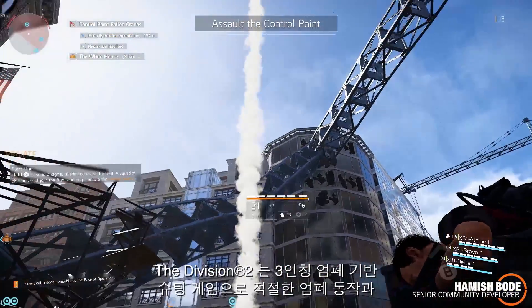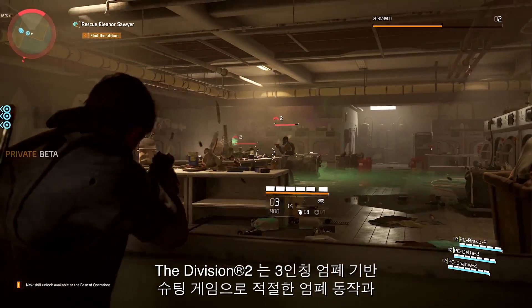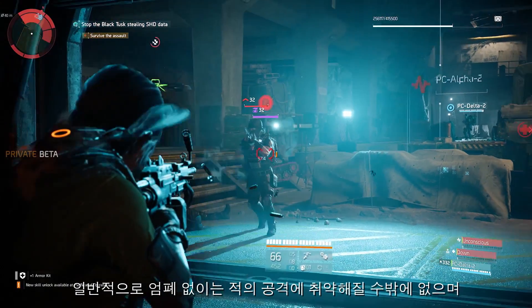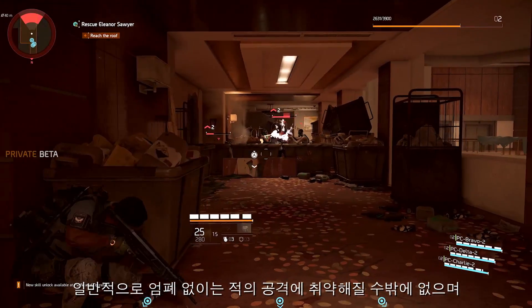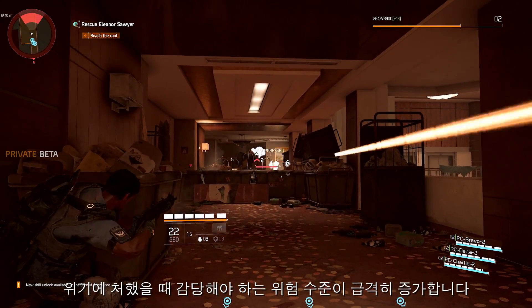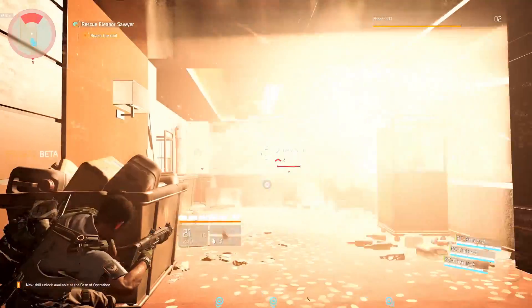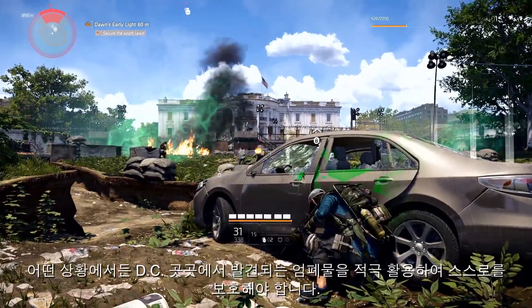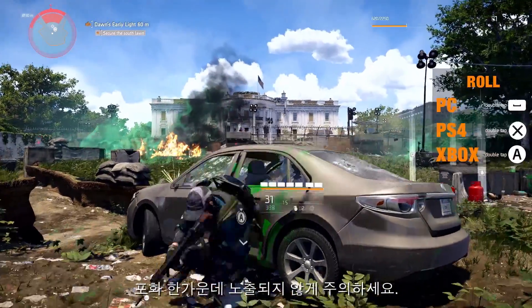The Division 2 is a third-person cover-based shooter, and utilising good cover movement and positioning will provide you with a tactical advantage over your enemies. Without cover, you will generally find yourself vulnerable to enemy fire, and it will put you at great risk when encountering threats in the game. In any case, you'll find a lot of cover out there in DC, which you'll be able to use to your advantage, keeping yourself out of the firing line.